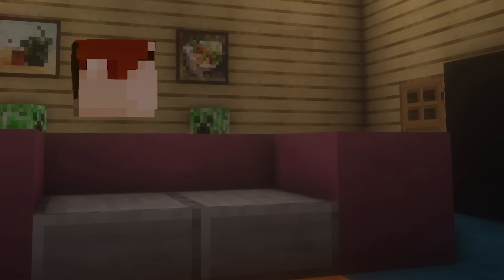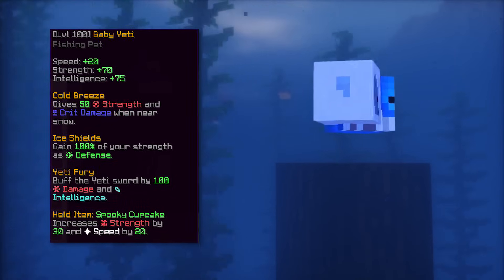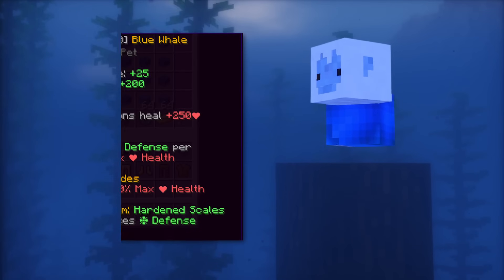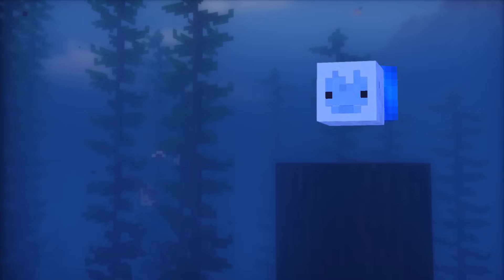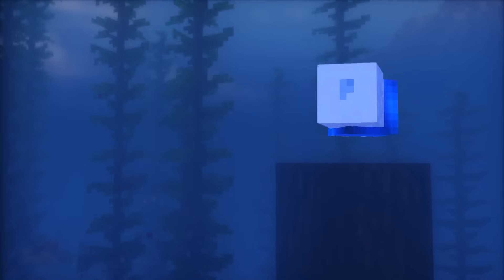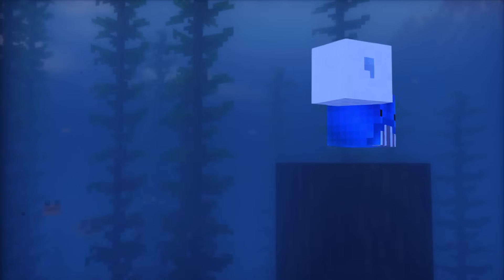The fourth and fifth pets are Baby Yeti and Blue Whale. Baby Yeti gives you strength and intelligence as base stats and has the ability to give you defense depending on your strength. Blue Whale gives a good amount of HP and defense because of the ability that gives you 3 defense for every 20 health. Both are amazing effective HP pets, but as an archer you will have a lot of strength so Baby Yeti is better. However, with the strength nerf that happened, not all builds have an insane amount of strength, and there are some cases — but not many — where Blue Whale gives more effective HP.